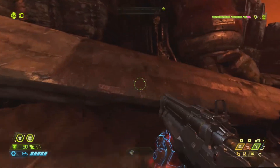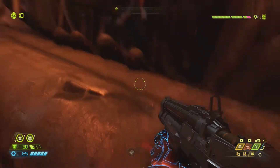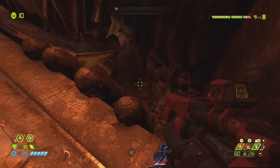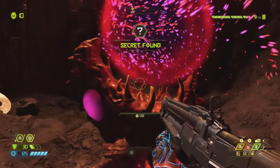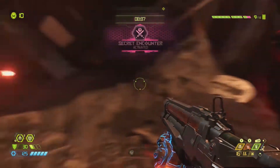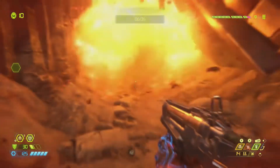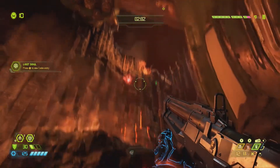Once you've grabbed your next power core, you're supposed to go on this spear and activate the power core at the end of the spear. But if you're at the hand on the spear and you drop in on the right-hand side, you'll find the next secret encounter. For this one you only have 10 seconds to kill these skulls — I just spammed shotgun shots and grenade shots and was able to finish it first try.